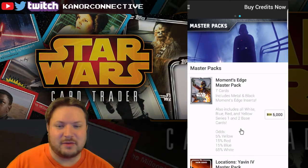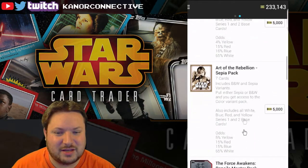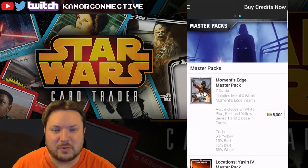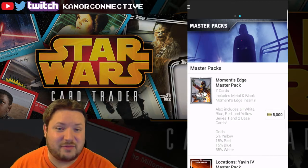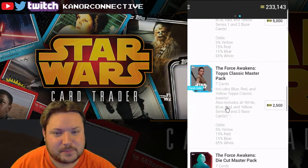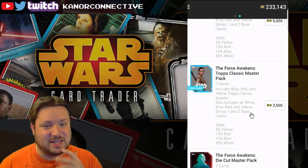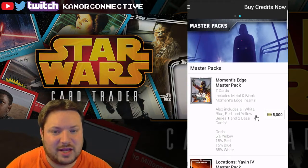I wanted to either do the Moments Edge or the Pencil packs. I kind of want to do a little bit of both - there are some inserts on both that are pretty cool. I definitely want to get the Obi-Wan insert. They're also doing a flash sale right now on the classic master pack, but there's only a few of those inserts left.